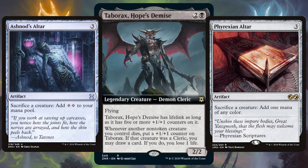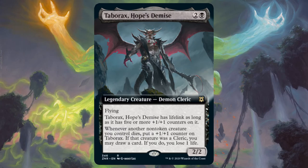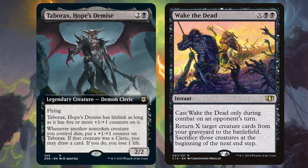Imagine if you managed to sac 10 creatures — suddenly Taborax is a 12/12 commander with lifelink. That's a two-turn KO for your opponents, not to forget all the life you'll gain too. My favourite card to use for Taborax would be Wake the Dead: bring back a load of creatures, use them to cause carnage, then they're sacrificed, making Taborax even stronger. What a beast!